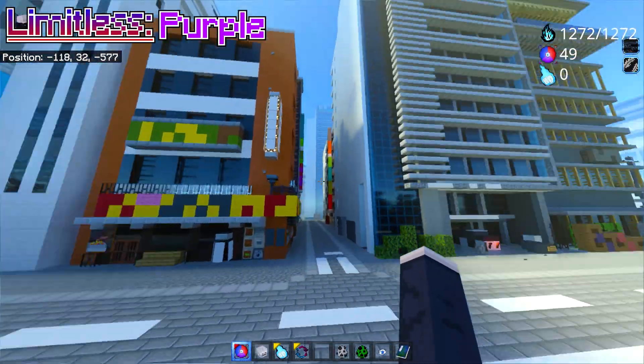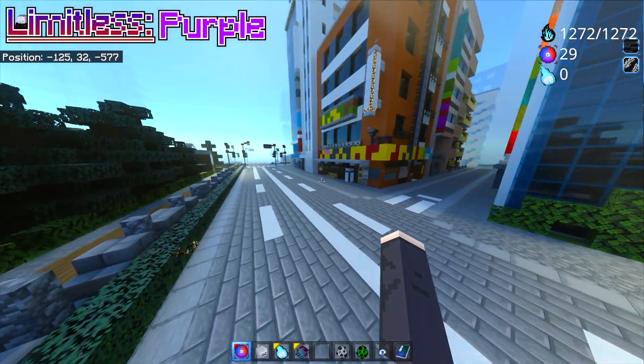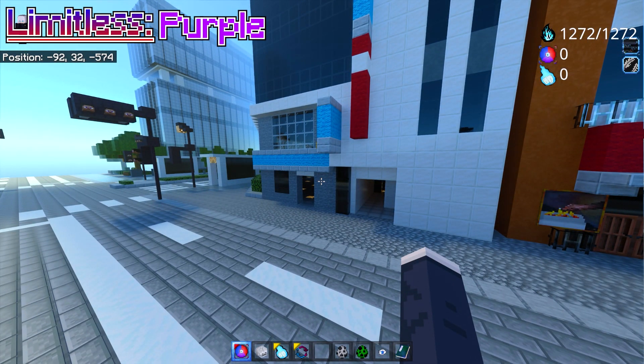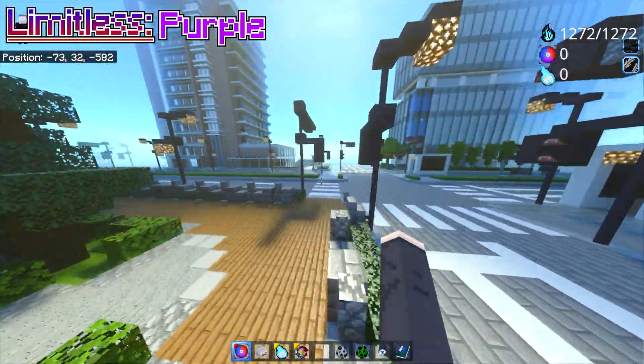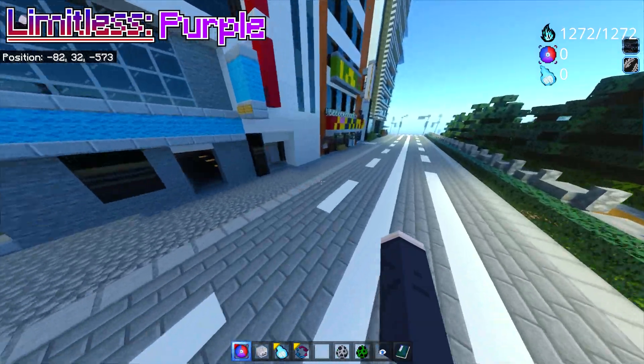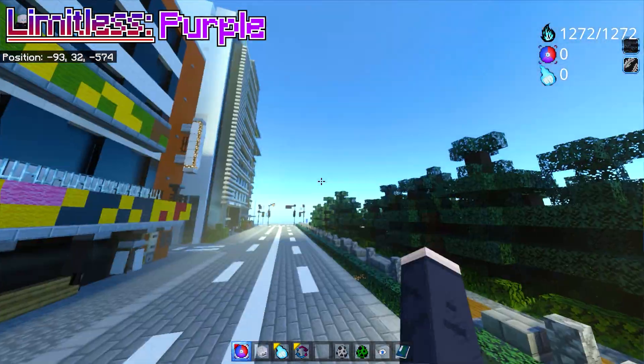Right now I've made it so the map doesn't get destroyed, but if you're playing in a normal single-player world, every single move — Blue, Red, and Purple — destroys every single block around you. So it's a very destructive set of moves.